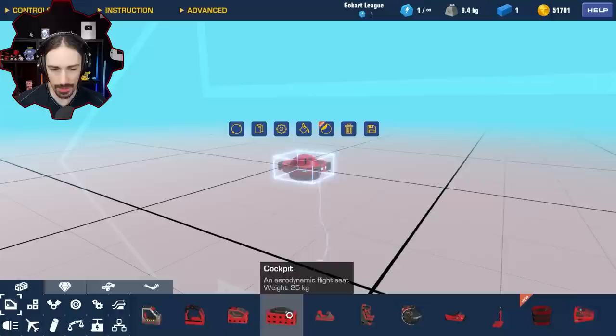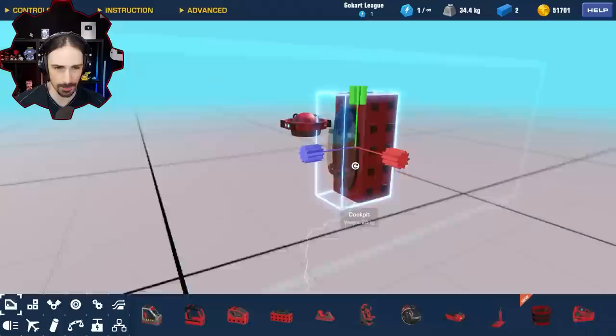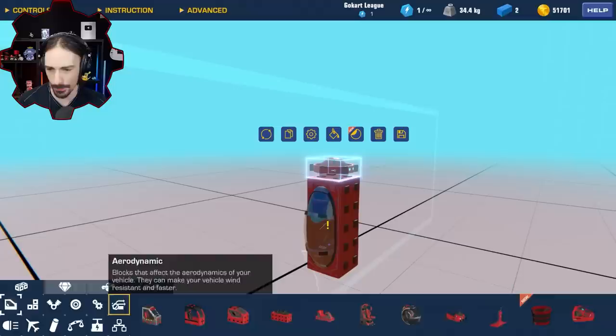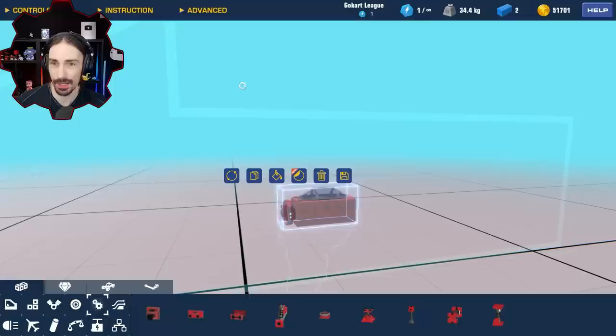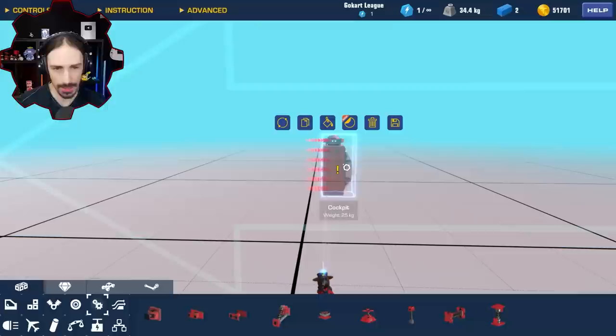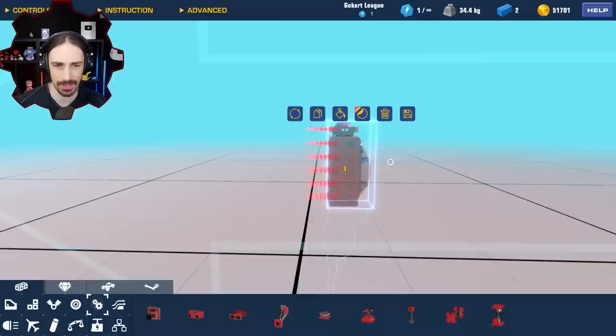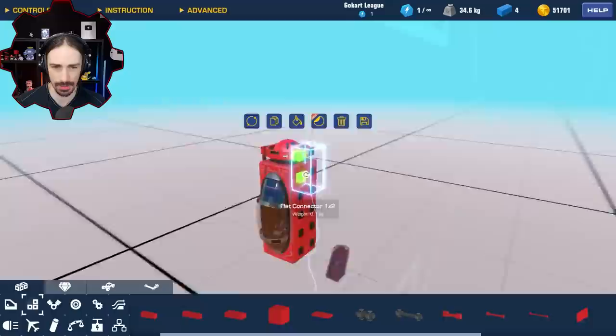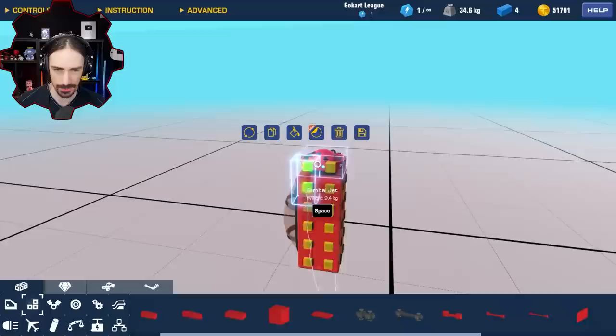I need to choose a seat we can control this thing with. I could choose the cockpit, which is the most aerodynamically sound seat, but it is not the lightest. I think aerodynamics is going to be more important than a few kilograms of weight. The gimbal thrusters only attach on the sides, so I'll have to add some extra profile just to get them to stay attached. The aerodynamics on these are absolutely terrible — another obstacle to overcome. I think the best way to attach these gimbal jets is to use flat connectors, since they may not count for aerodynamics.